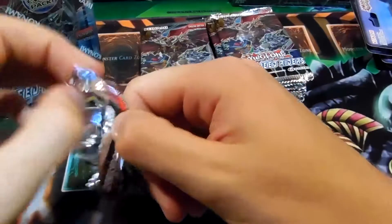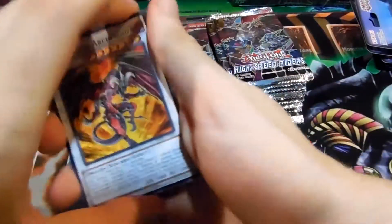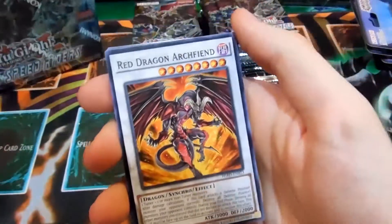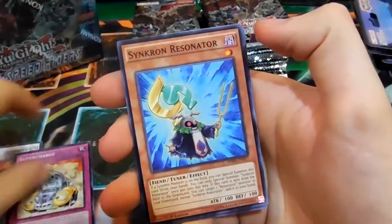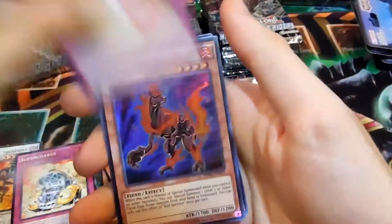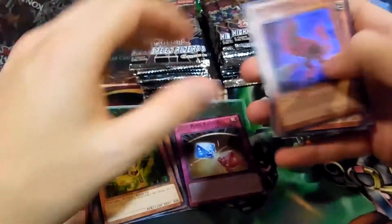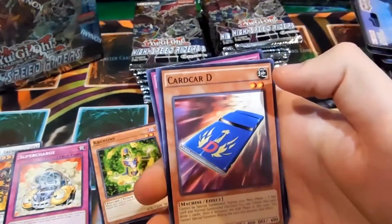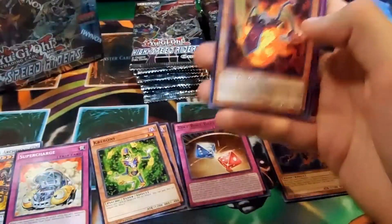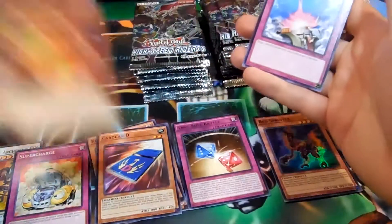Just tear it up — destroy it. So there's a normal pack. We got Red Dragon Archfiend, Supercharger, Supercharged, Psychron Resonator, Creep-on, Dice Roll Battle rare, and a Red Sprinter for the first super — not too bad. So we have shipped two secrets in this box and four ultras, and the rest will be supers with a super in every pack at least.